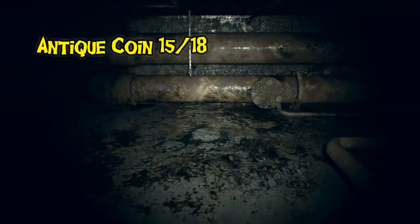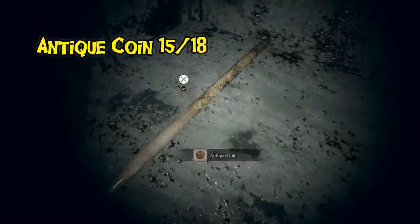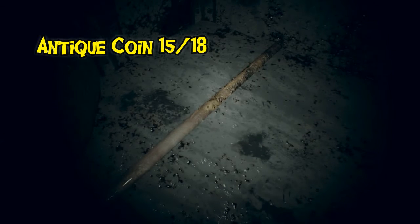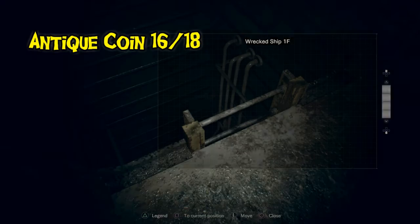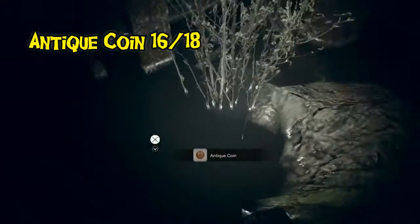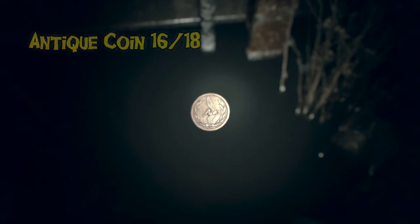After getting through the main boss, we finally gain control of Mia in the wrecked ship. This is first come first serve — if you don't get it now, you'll miss it. It's hard to explain the map location, but you'll recognize it going through the tunnels. Down in the gunk of the river quarter, with no visual indication, is another hidden coin that I totally missed.